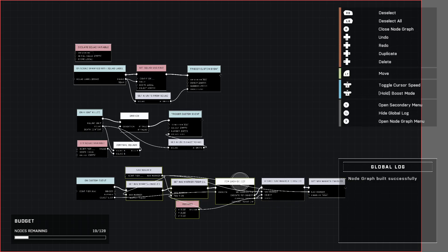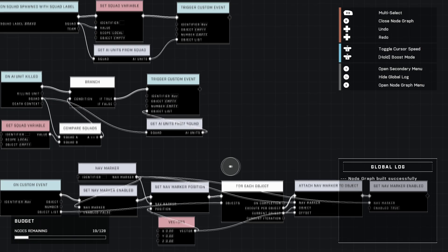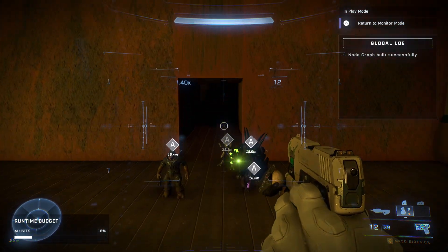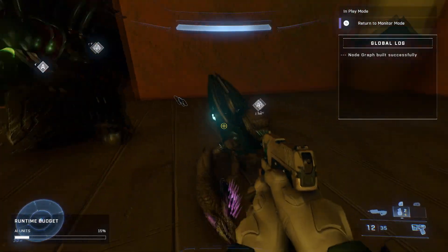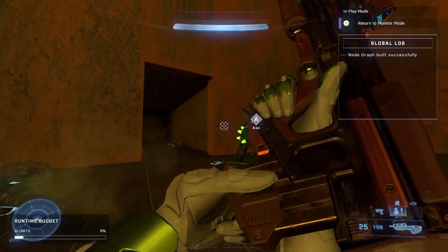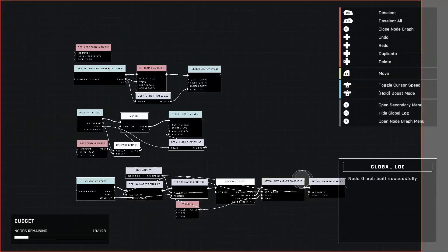The custom event approach saves us from having to duplicate the entire script node chain twice. Without it, you'd need to copy everything and wire it to both the spawn and death events separately — this collapses it into one, saving space and nodes. Let's test it: all AI have nav markers. Kill one — his marker is gone. Move the grunt around — the marker sticks to him. Kill him — gone. Kill the last one — its marker disappears too. It works.